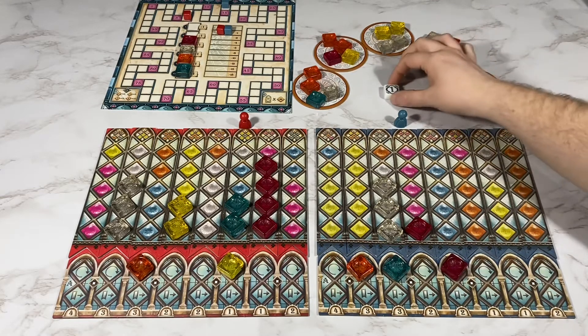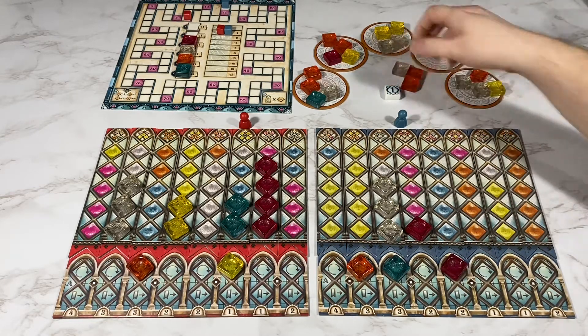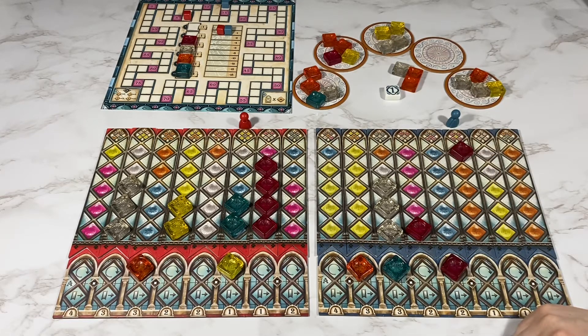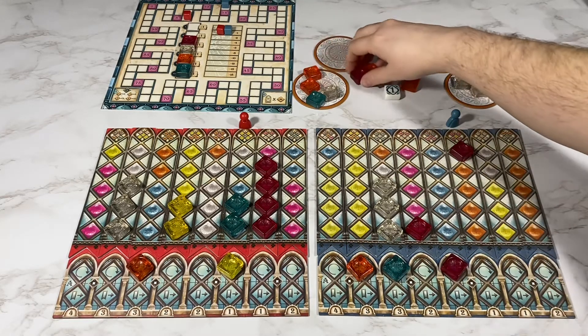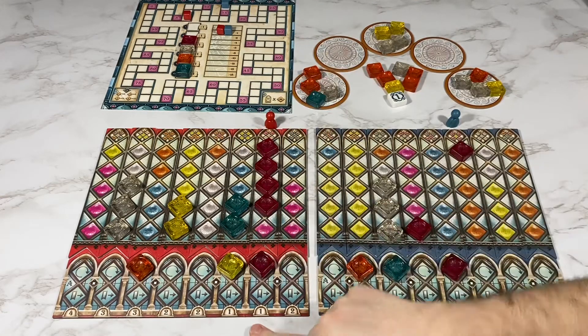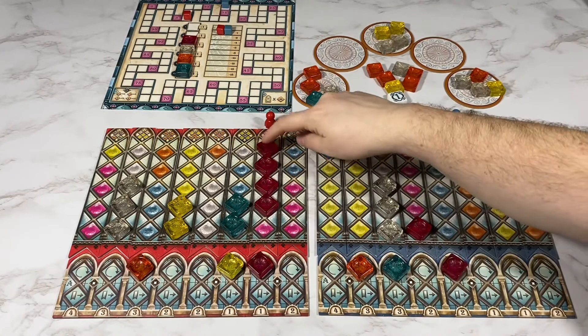I go first and I'm going to take a pink to go on this spot. My opponent will take the one other pink and complete this one, for one, two, three, four, five, six points.